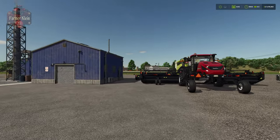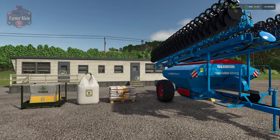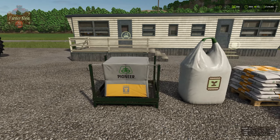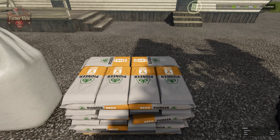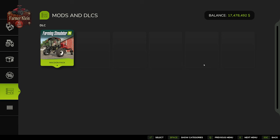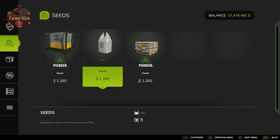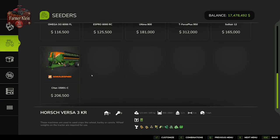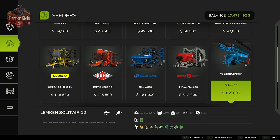Before we can harvest our canola we have to put it in the ground, and for that we're going to use the Lemken Sulky 12, a traditional seeder. We need seed, which we can get in big bag pallet format, big bag format, or pallet format with little bags. We get 50 liters more in the pallet format compared to the two big bag formats, which are only 1,000 liters each — and all three cost the same. In the vehicle shop under seeders, any seeder showing the canola icon can plant canola. The Lemken Sulky 12 at 12 meters is a great choice with its 180 horsepower requirement and competitive price.